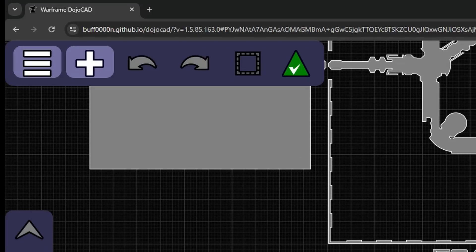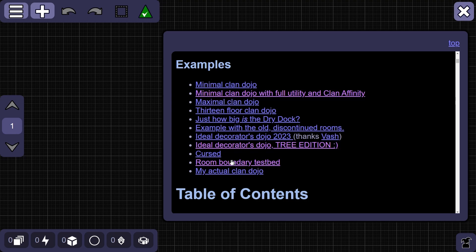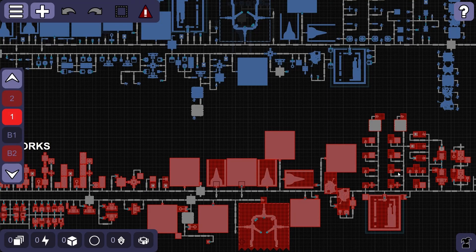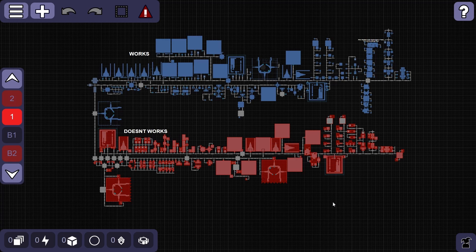Lastly, if you look closely, the link format has changed. The actual layout code is now after a hash mark. GitHub Pages has a limit on how big your URL can be, and this works around that. You'll only notice if your layout link is astronomically large, like my testbed. All existing links out there should still work — they'll get translated when you load them.